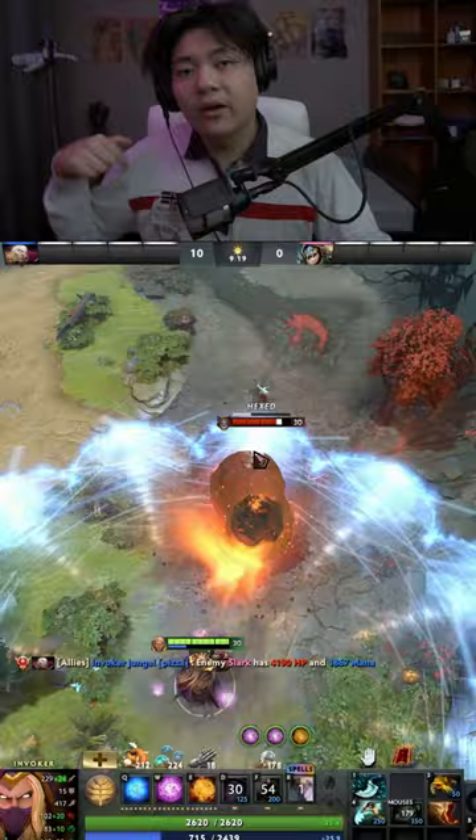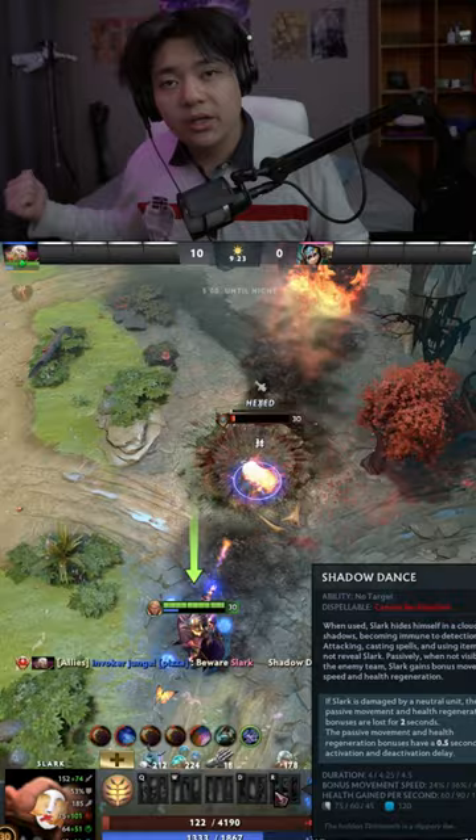After Blast you can also use Cold Snap, Sun Strike, and so on. But the logic is to combine double Meteors with the 80% damage talent, combined with the push from the Blast. That will deal a lot of damage.